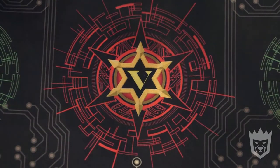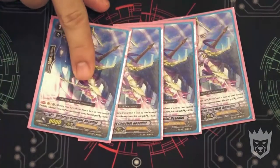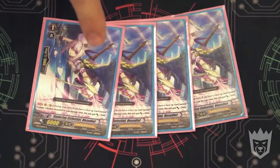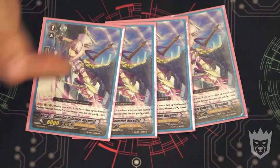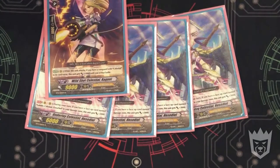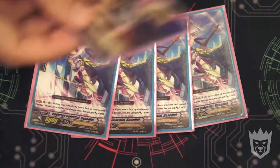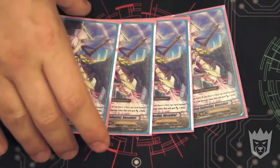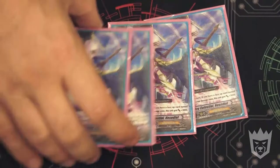The other grade 1 I still love is Underlay Celestial Headezil. She's a 6k attacker, but when we have Zeracula in the damage zone — even pre-Limit Break — she becomes a 9k booster. Behind our 12k attacker, that's a 21k row before Limit Break. Then once Zeracula's Limit Break 4 kicks in, she's a 12k booster, giving us 24k rows.